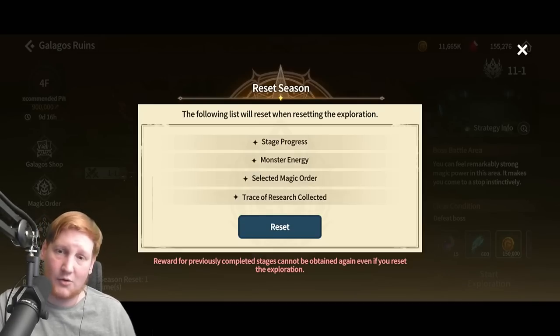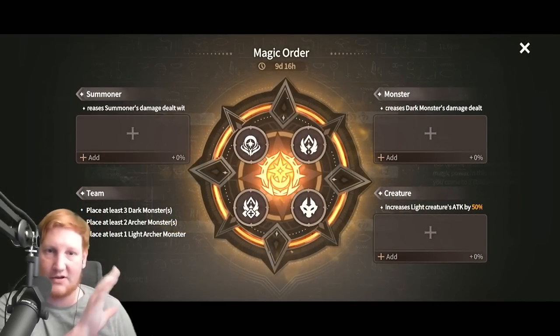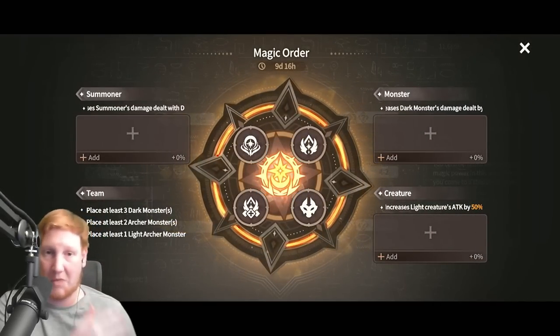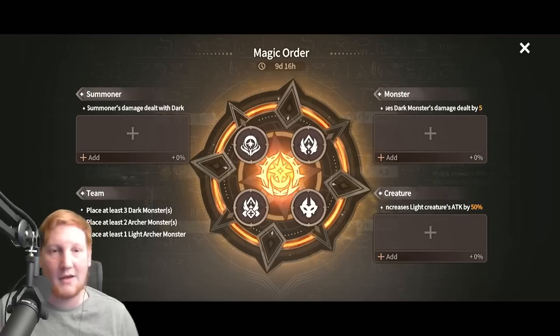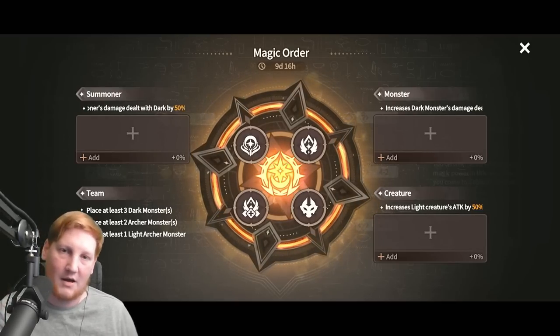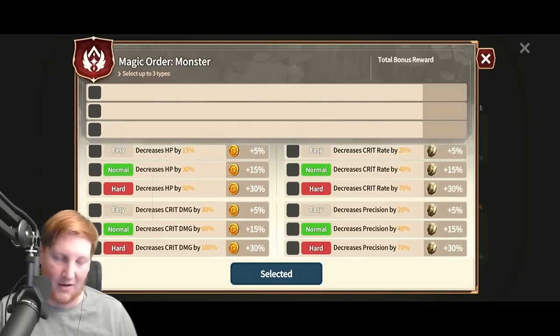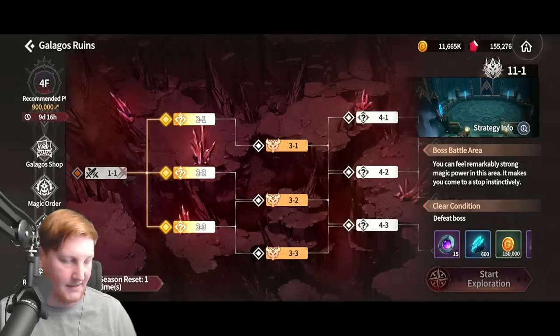You can change your magic order modifiers whenever you feel like. Right now there's nothing on here because I just did the boss stage where I took things off so I could fight the boss. But now that I'm going to the next stage, I can put all my stuff back on and go on to the next thing.